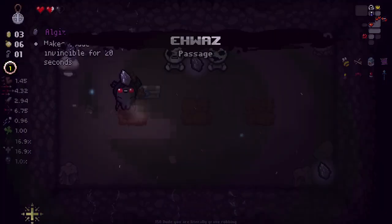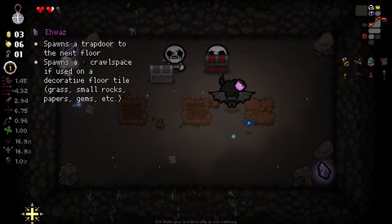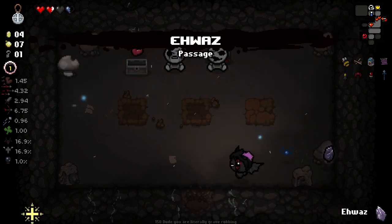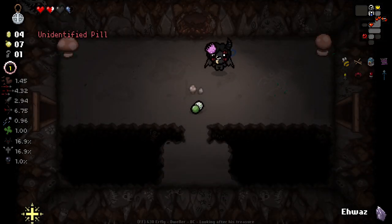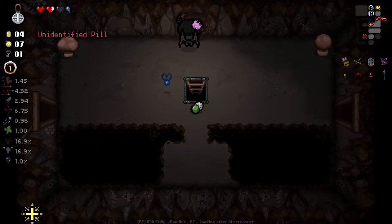I think in this situation we use two of these to unearth and hope we get something decent, and use the third and final one to get a crawlspace. I think these mushrooms will give us a crawlspace — and they will indeed. Good.